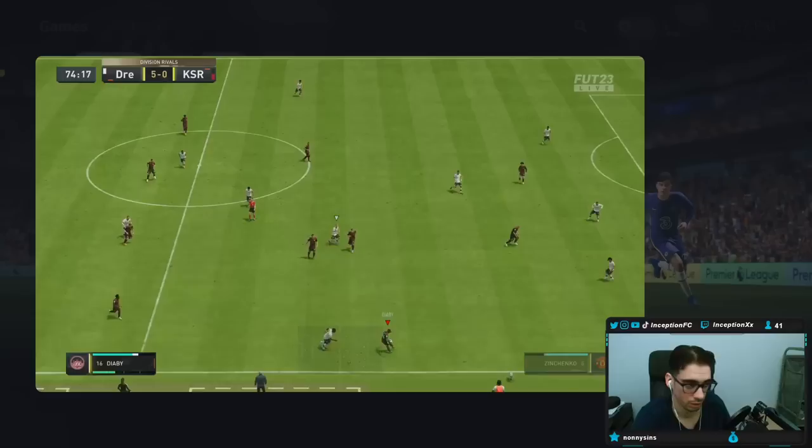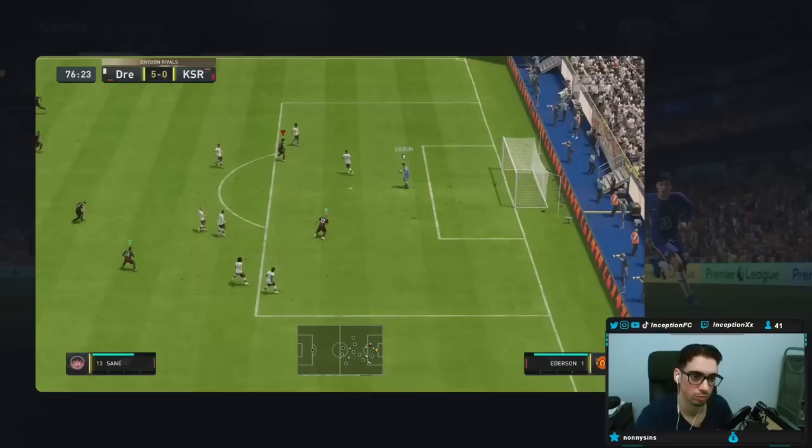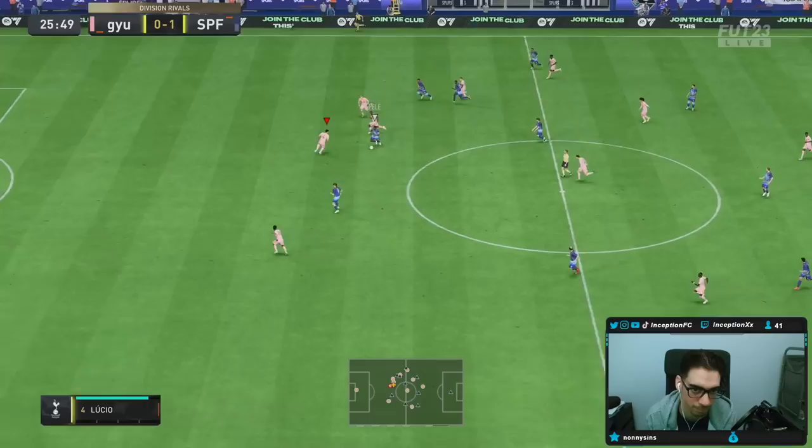In the defensive situation here with Frimpong, the first-time pass was absolutely horrendous there with Ronaldo. But we do end up switching to him in this situation. We have an opponent attacking — you're going to see some very, very quick transition play where we're defending the middle of the area. We quickly select Frimpong and he transitions really well into the challenge afterwards.